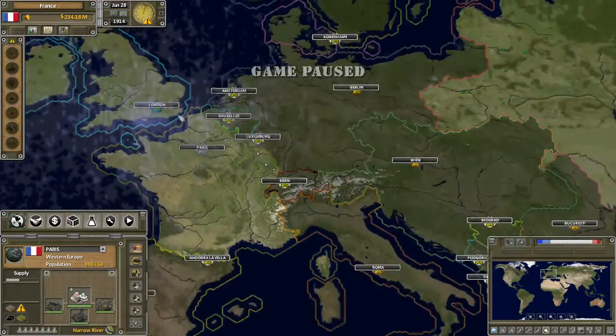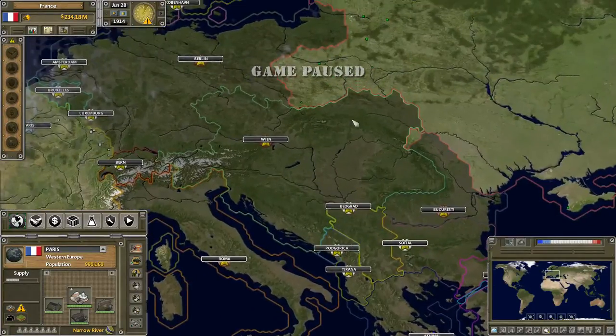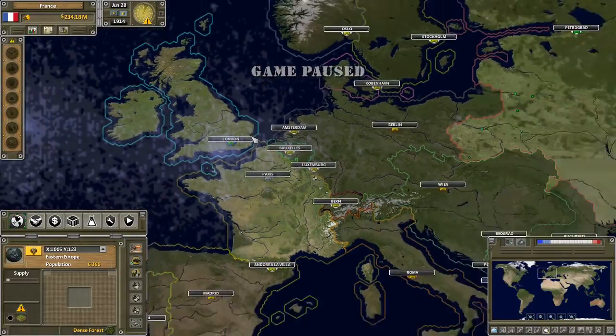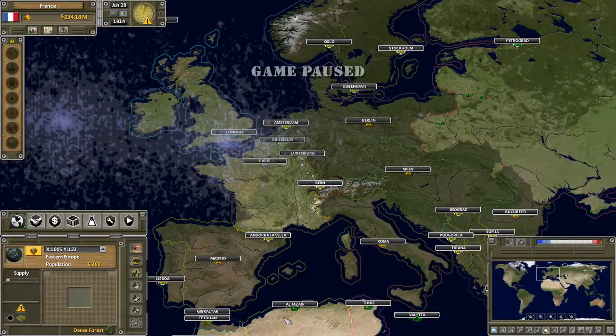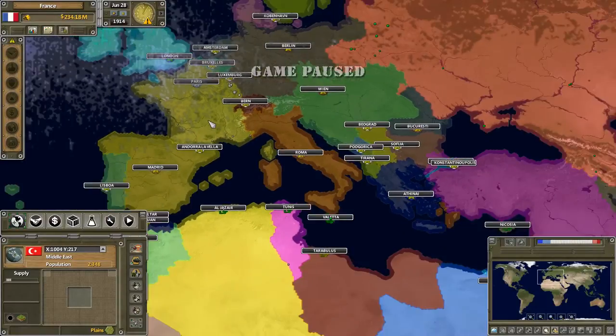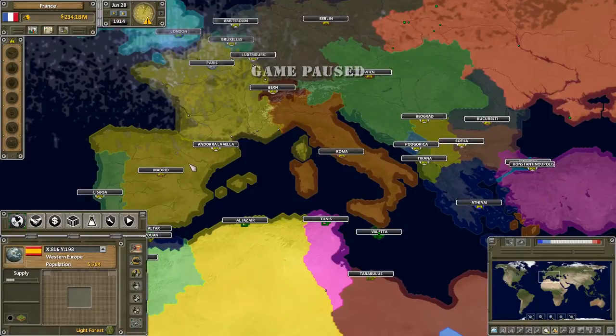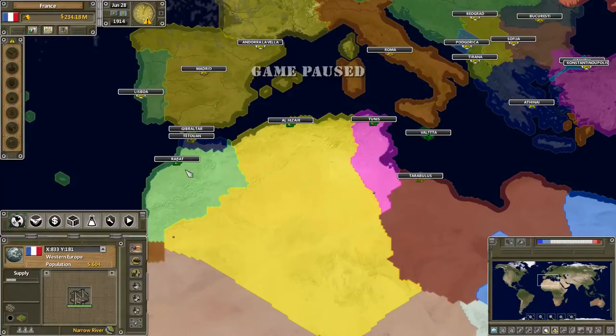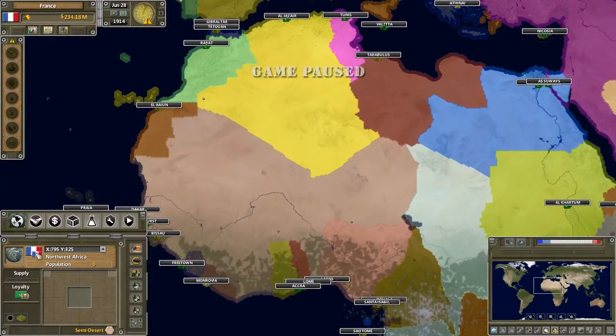Let's pause this right off the bat. Okay, so we are France. We are in an alliance with Russia and can see their territory. We are also in alliance with Great Britain. We control lots of colonies in Africa — yes we do. It seems a little itchy. Let's see if I can check map ownership. So this is the political map. Unfortunately it seems like our color is the same as Spain's, which could be very confusing, but at least we are differentiated from Germany — that's good.